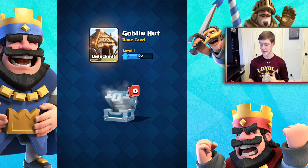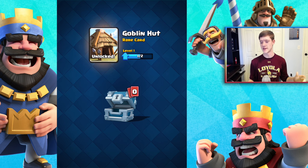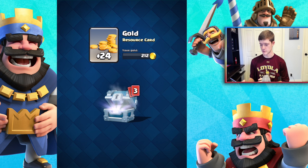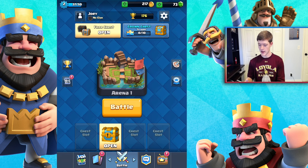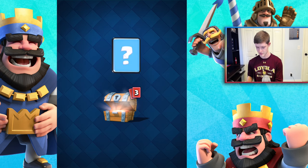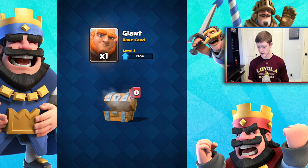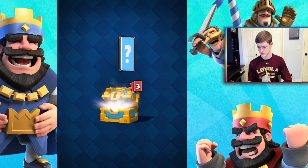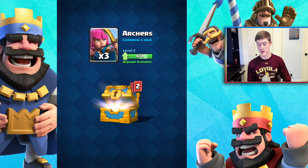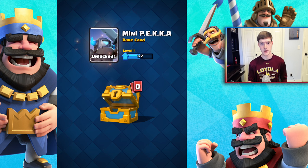We have arrows and a goblin hut — a new card. From what I've heard, it's a little hut you drop in your camp and it deploys goblins over time. We'll throw it in the deck and play around with it. Next chest has gold, arrows, a bomber, and a knight. Then the gold chest: a ton of gold, spear goblin, archers which we get to upgrade, goblins, and a mini pekka — pretty sweet.